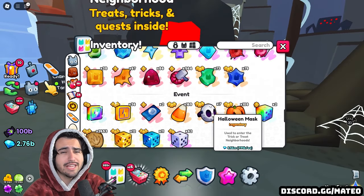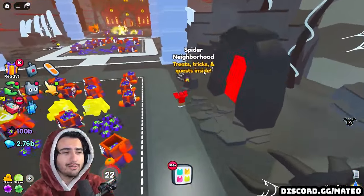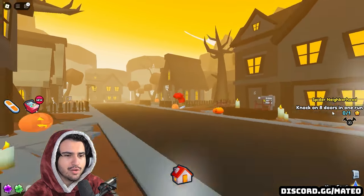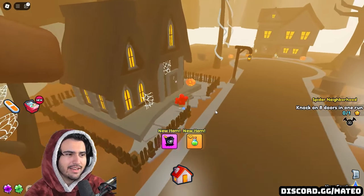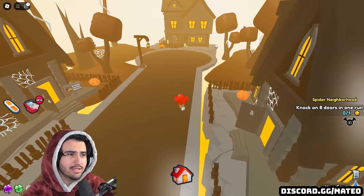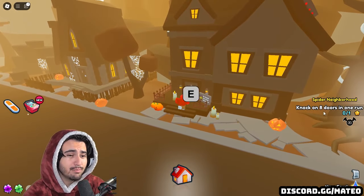The masks needed to enter are dropped for free from breakables in the final area, but they are also tradable so you can buy them from the trading plaza. There's a quest system in these neighborhoods — my current quest is to knock on eight doors in one run without hitting a trick door that kicks you out, which is very hard to do. My first quest was just to enter the world eight times, and I actually haven't been able to complete the eight-door run yet due to how buggy the world is.